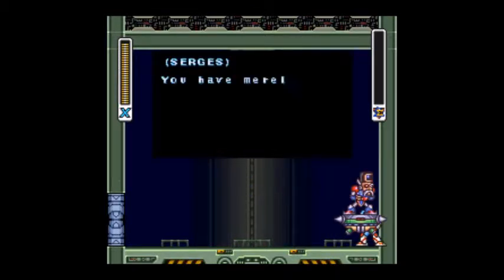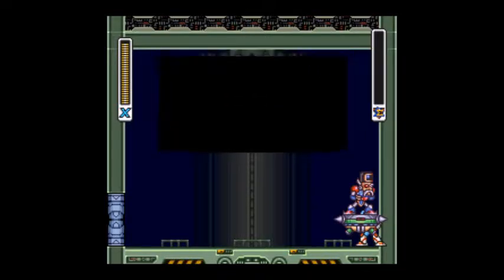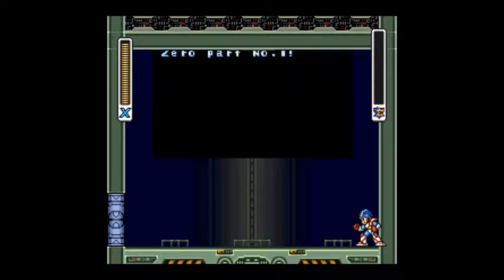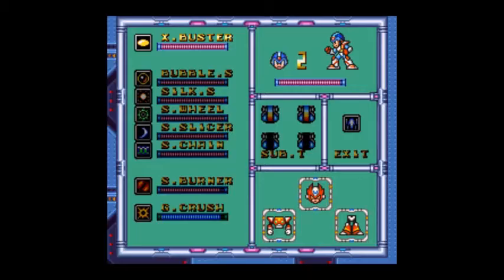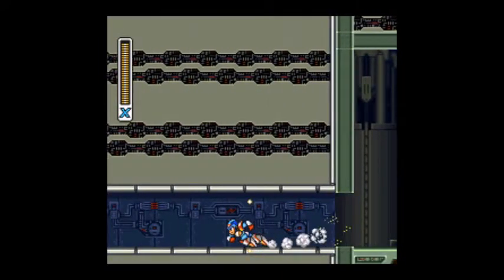'You have merely delayed the inevitable. We will meet again.' We got Zero part number one! Yay. So now we have all the parts for Zero, so we can rebuild him when we get back to the hunter base.